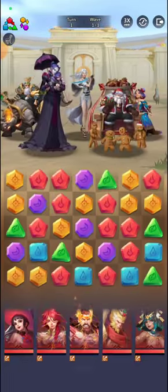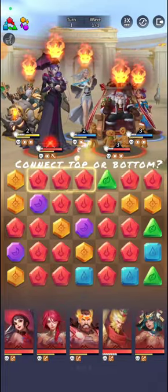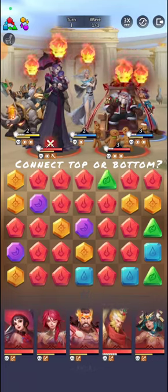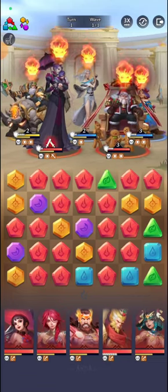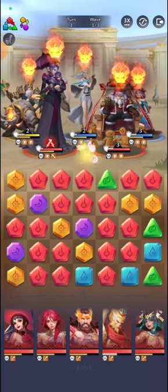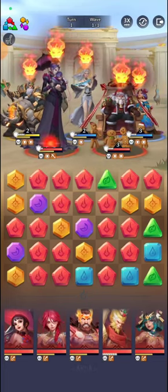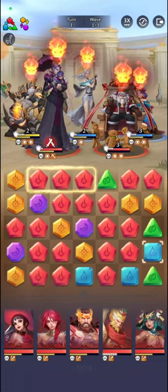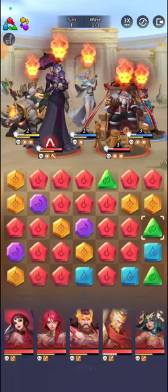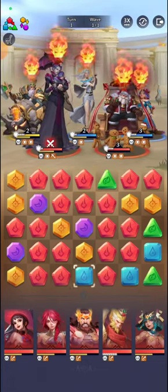The very first thing that we're going to talk about is whether I should connect at the top or at the bottom. That's a very important question you have to ask yourself. Usually when you start, you have to choose from the top. Because if you choose from the top, you're going to have more probability that other stones here can actually connect with each other, and that way you can get even more connections in that situation.